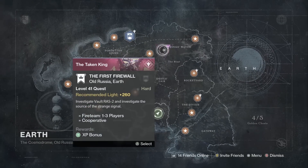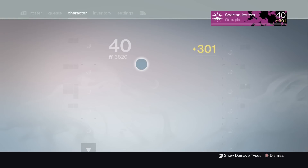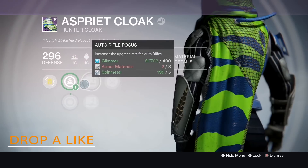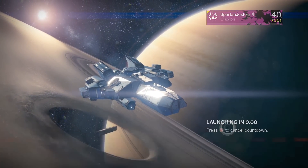Hey, what is going on guys, it is Chris here from Spartan Justus. Today I've got a video on showing you how you can obtain the Sleeper Simulant — no, this isn't a troll. What I would recommend doing first is going and getting the dark relics that drop randomly, which you must turn four of them into the gunsmith before doing anything else.